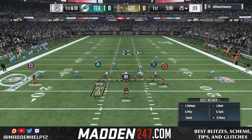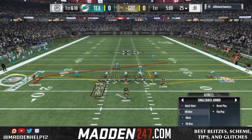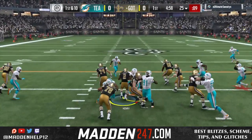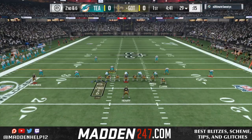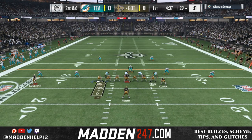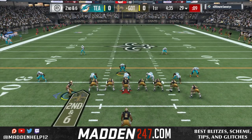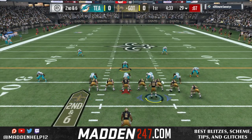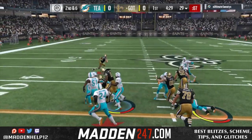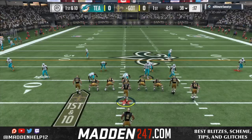So we go on offense first. We see that he has a spread style look coming out in the waggle, but we audible down to the dive and just see what we could pick up. The whole first drive, at least for half the field, we're able to run the dive majority of the time. The only time he really stops it is when he gets a block shed from the defenders.